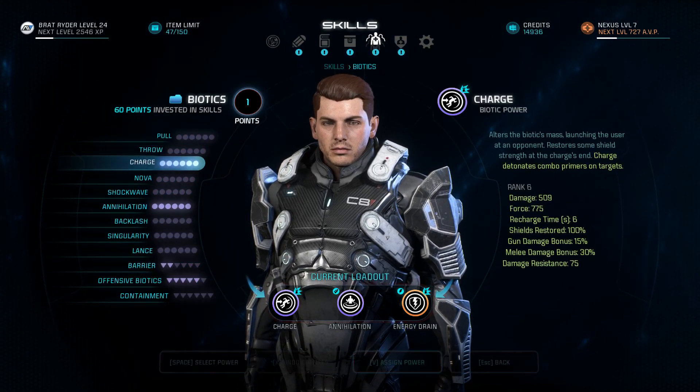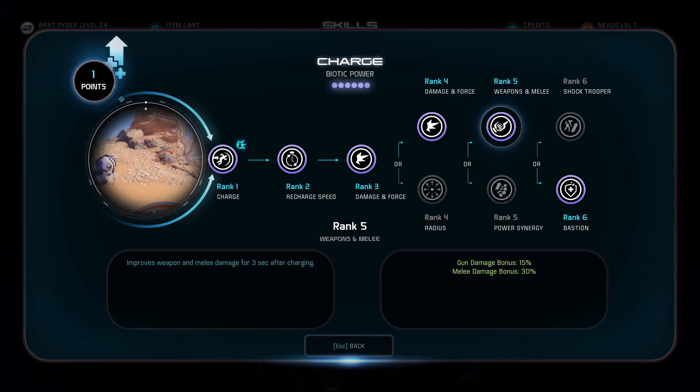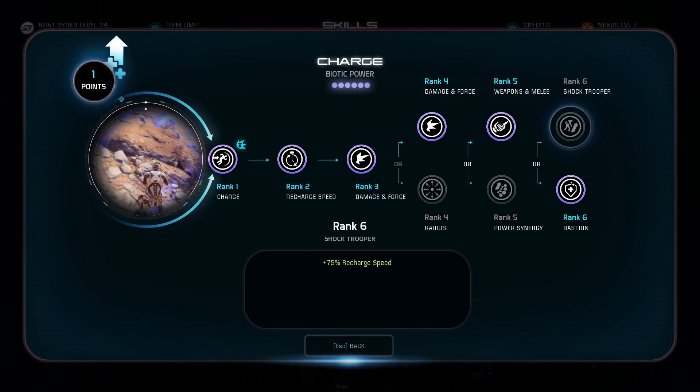Going over biotics, charge is going to be the main ability. As always, you're going to want this upgraded to full. In rank 6, the only perk I'm going over is the one that increases your damage resistance, shields, and overall damage by 35%. I find this perk to be so good it's really hard to pass. Even though the shock trooper might be appealing, I would definitely recommend Bastion over it anytime, any day.